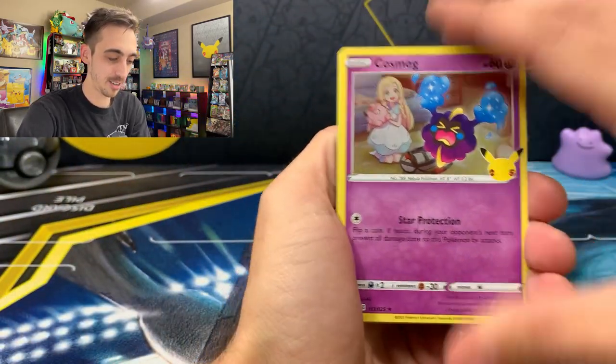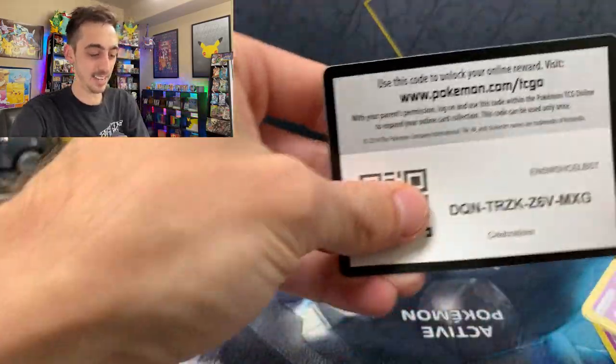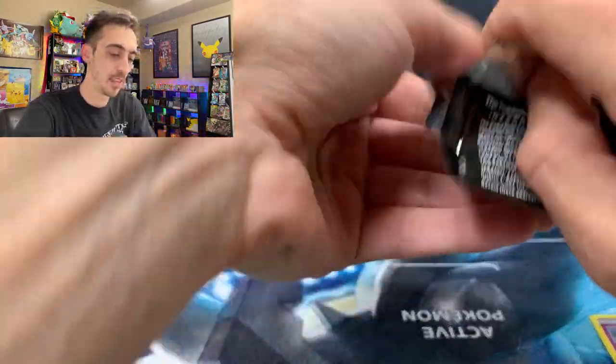Next pack: Cosmog, Reshiram, Xerneas, and a Mew — very nice. Code for you. Two packs left, two chances to hit that Shining Mew, the Umbreon Star, or the Charizard reprint.